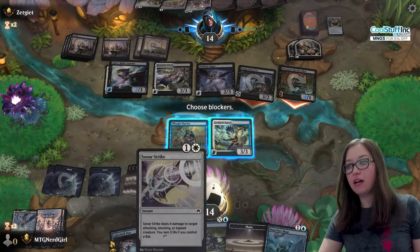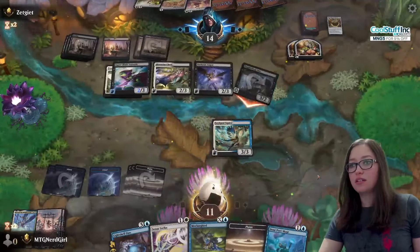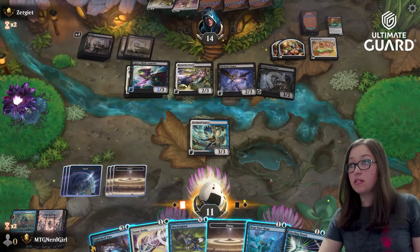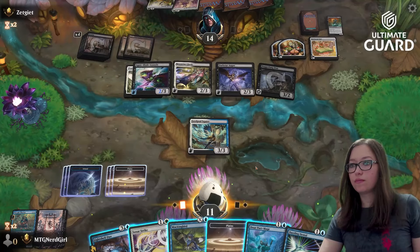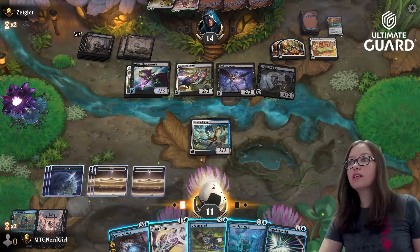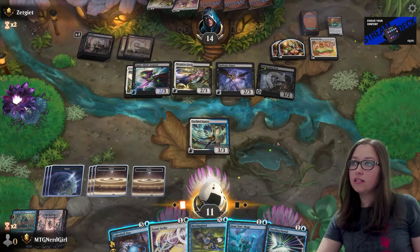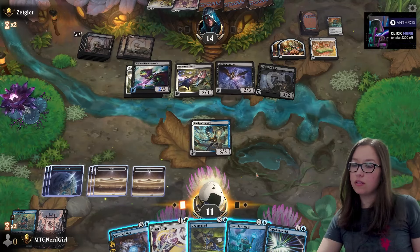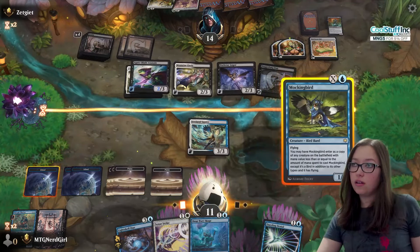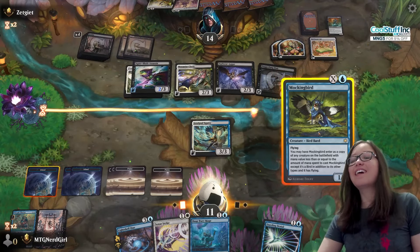That's so rough — I don't have a bat. I have one bat in the deck. I think I just have to block this. I could copy this — is there a world where that's a good thing for me when they are so far ahead on board? That's so greedy. I have one life gain card in my deck.